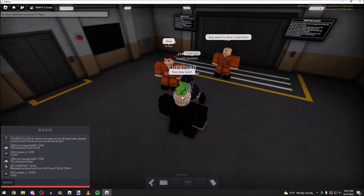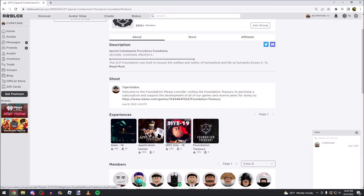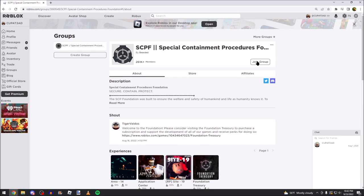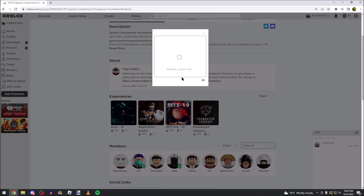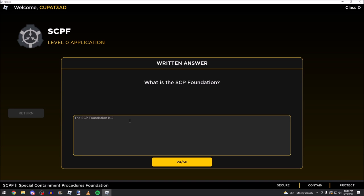However, we are not going to explore the Class D side of Area 14. This video will serve as a tutorial on how to introduce yourself to the SCP genre or simply Area 14 as a whole. By clicking on the group page, you may go directly to the application center. In order to join the game, you must first join the group. After you have done that, you find yourself in the application center.